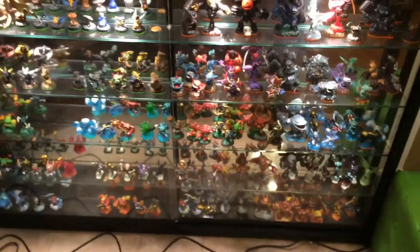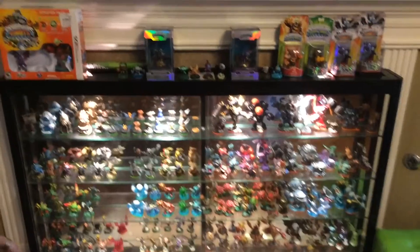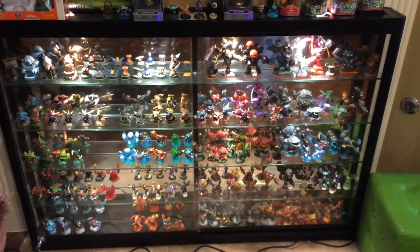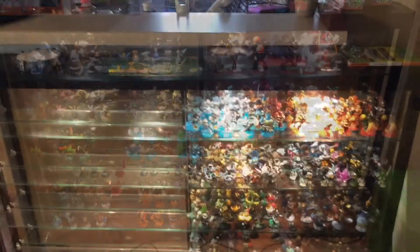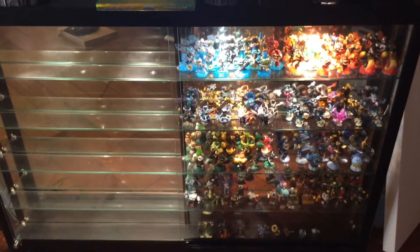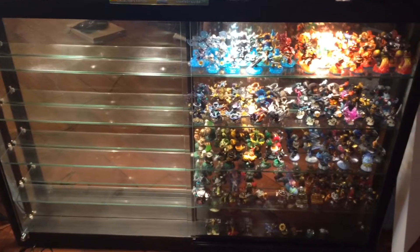Taking a step back, you can look at what this case looks like top to bottom. And I showed you the other case a moment ago. This one here — the right half has all of the Swap Force characters, and the left half is reserved for Trap Team, which I do already have.